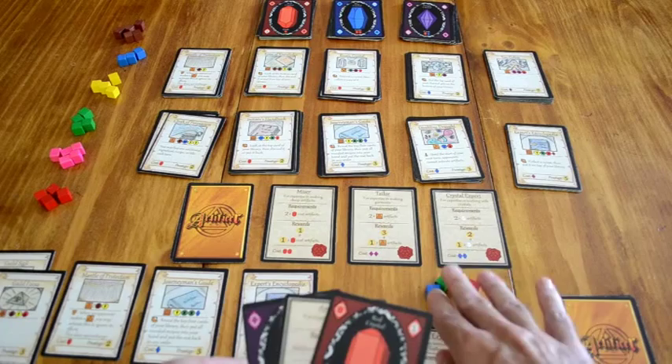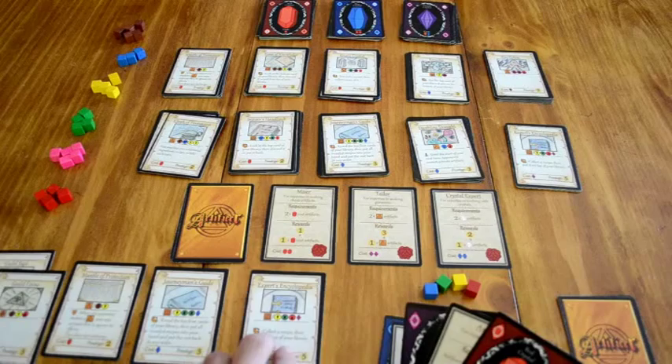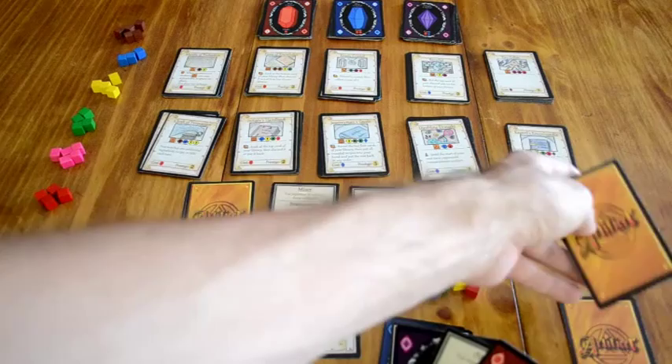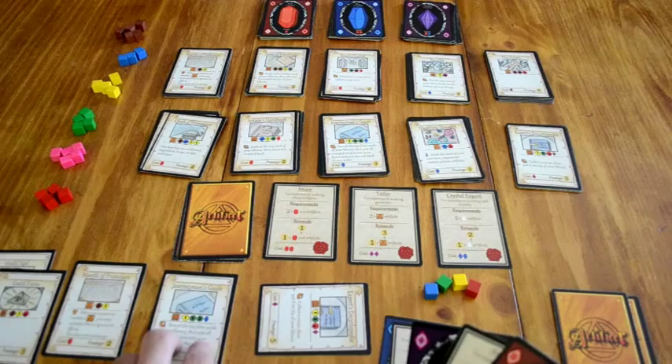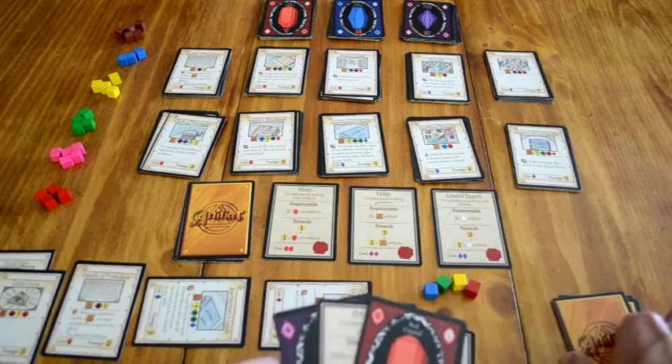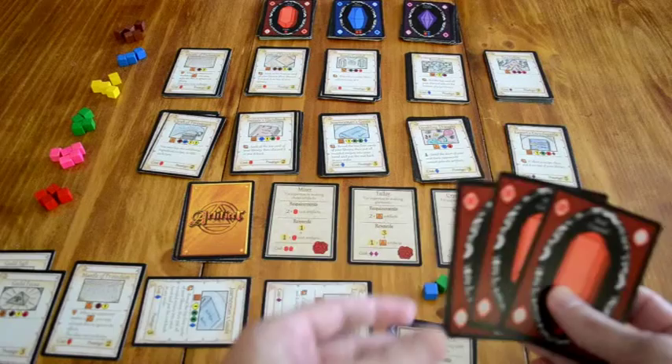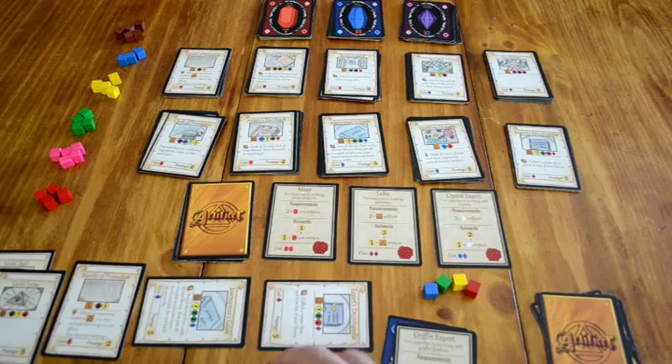The next thing is I'm going to look at activating some of my artifacts. I do have some ingredients in my supply. I'm going to use the expert's encyclopedia, which allows me to collect a recipe and put it on top of my library — I'll take an initiate's handbook and put it on top. Then I'm going to use the journeyman's guide to reveal the top four cards of my library and put all the recipes I find into my hand. I look at the top four cards and I get to put this recipe into my hand; the rest go back on top of my library in any order.